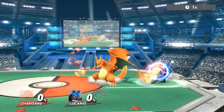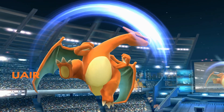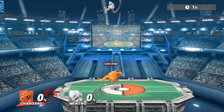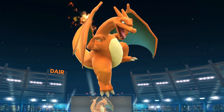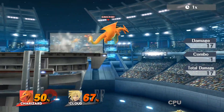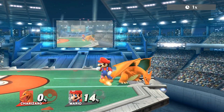Forward air, unlike similar-strength back airs, is safe on block at max range due to its immense range and high shield pushback. Up air is similar to neutral air in that its hitboxes come out a little late, but the head has intangibility and high power so it can brute force through aggressive landings. Down air does 14% and is a fairly strong meteor with a good hitbox, used typically for edge guarding, with limited on-stage utility due to severe landing lag and a mediocre auto-cancel window.